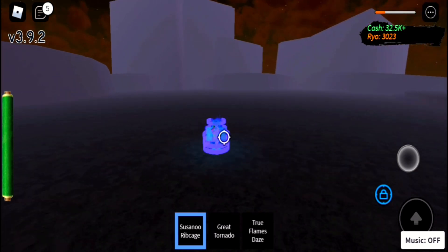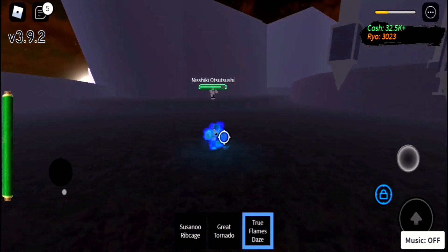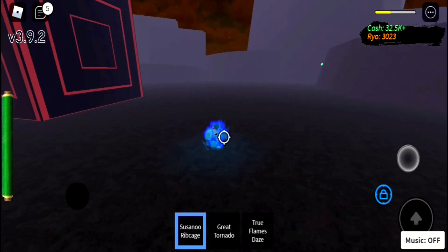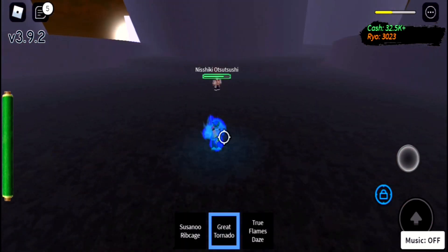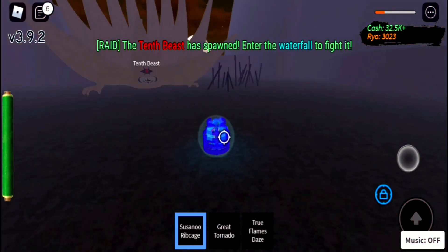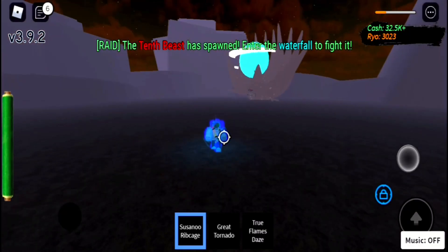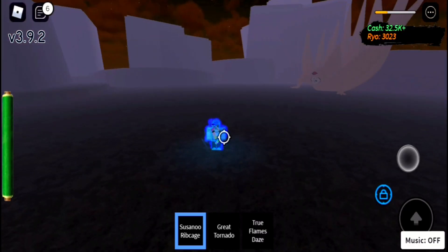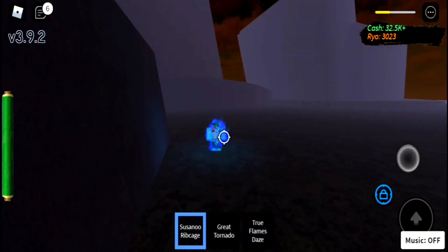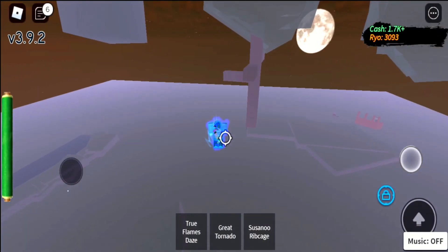I'm still on low health so I need to use my Susano Rib Cage because this guy spawns those big things. Great Flame — boom, put him inside, run away! That almost caught me. Great Tornado — boom — when he's basically not doing anything or stuck in one place. Well, that's all for today's video since he already got killed — but at least you know the basics.